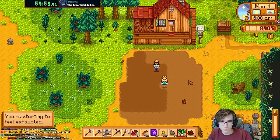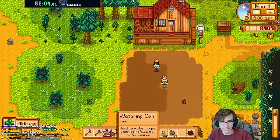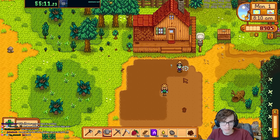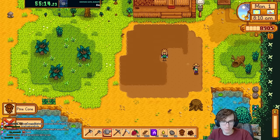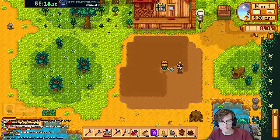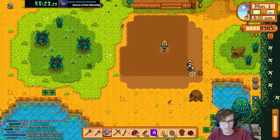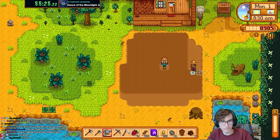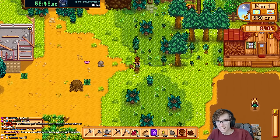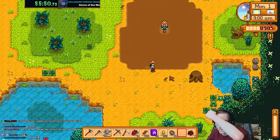Arguably, basic sprinklers are the best sprinkler type for the point in time you get them — they're dirt cheap, easy to acquire. Level 2 farming is nothing compared to level 6 for quality or level 9 for iridium. I even recommended basic sprinklers on strawberries on Reddit and didn't get downvoted.